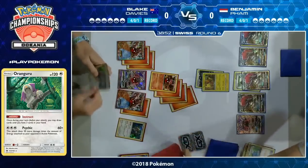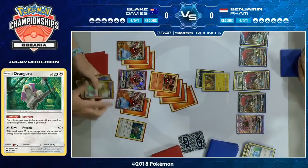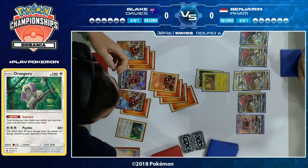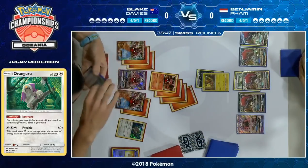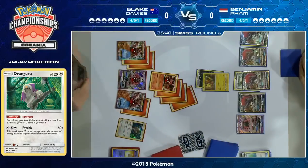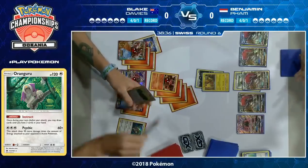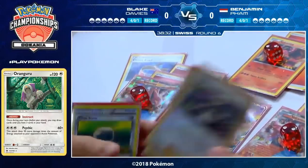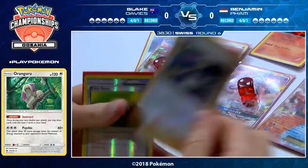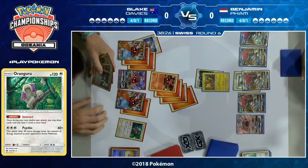He probably didn't want to play the Super Rod, but he has too many cards — he wants to Instruct and try to find a supporter because he still hasn't played one this turn. Even though he'd have preferred to save the Super Rod for later, he needs to play it to get it out of his hand and draw something better. He draws a Guzma and a Professor Sycamore — two supporters, both of which are good.